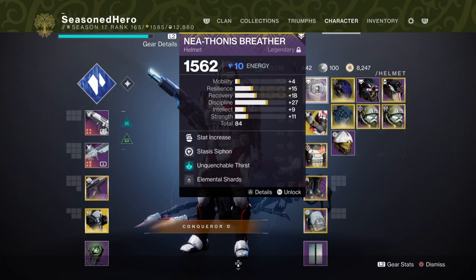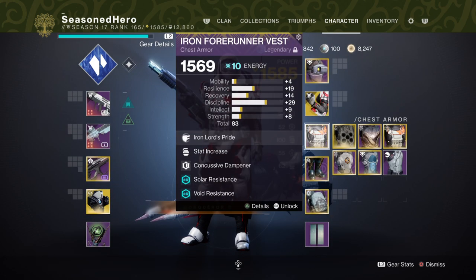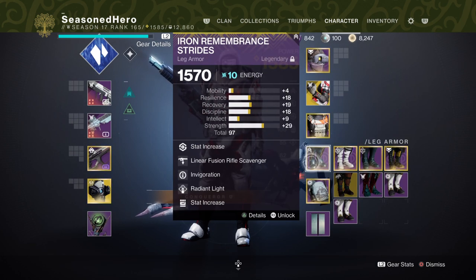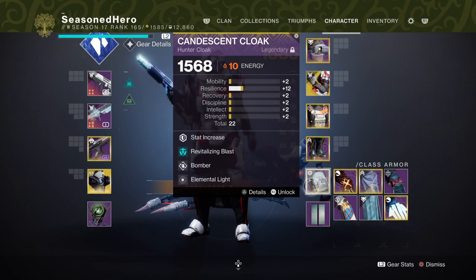For the full mod breakdown: Head has Discipline, Stasis Siphon, Elemental Shards, and an orb-generation mod. Arms have Discipline and Elemental Armaments. Chest has Discipline, a resilience mod, Armor of the Dying Star, and Font of Wisdom. Legs have Mobility Recovery, Linear Fusion Scavenger, Invigoration, and Radiant Light. The class item has Resilience, Revitalizing Blast, Bomber, and Elemental Light.